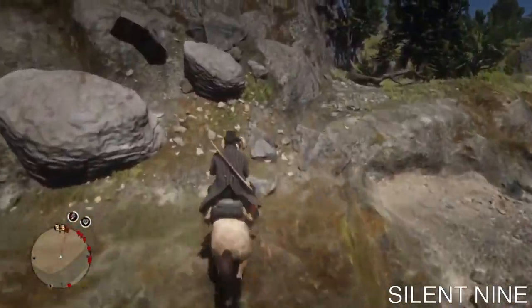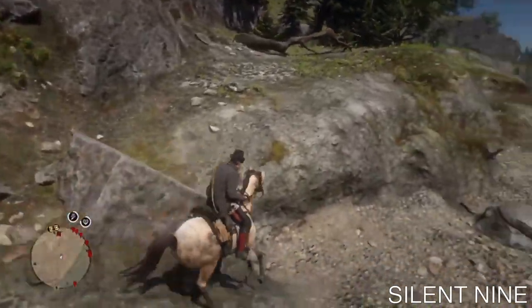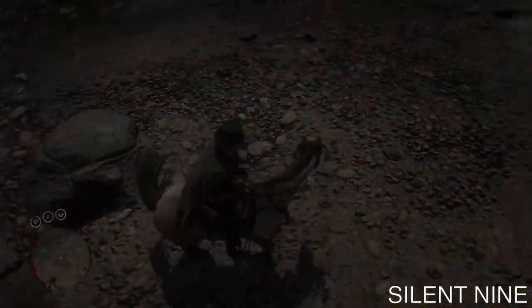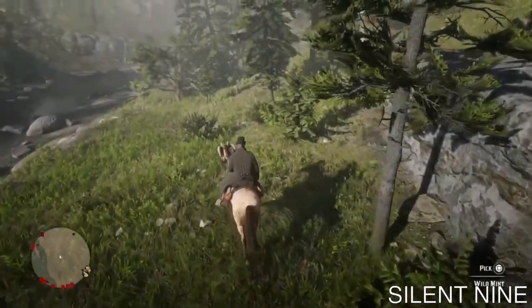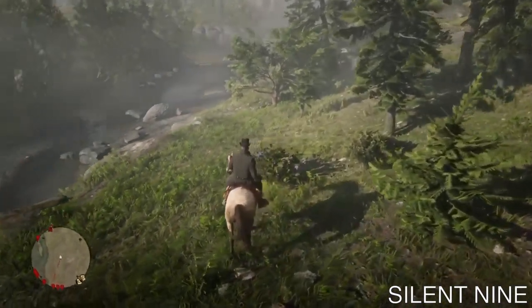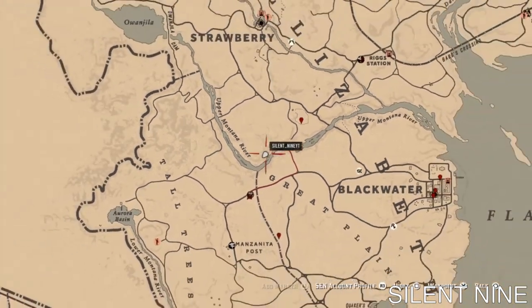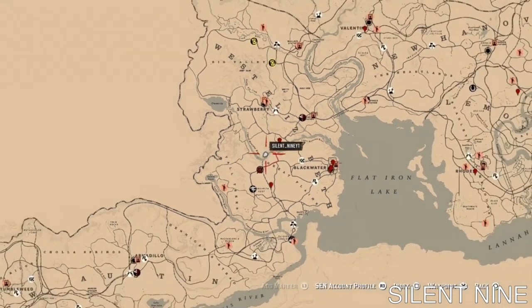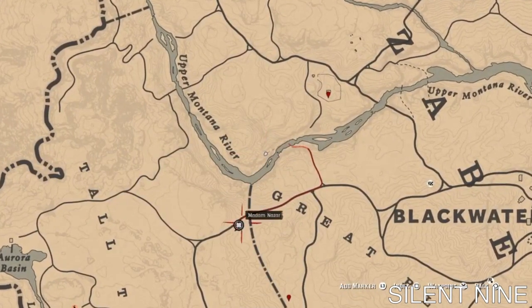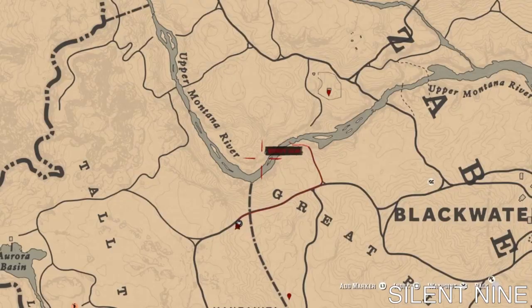For the fastest results, definitely try to pick a collectible flower that is closest to Madame Nazar — it's not necessary, it will just make it faster. Now I'm going to pull up the map so you can see exactly where this flower is located. This flower is close to Madame Nazar, but if you're watching on a later day, Madame Nazar won't be in this location, so just keep that in mind and try to find one really close to her.